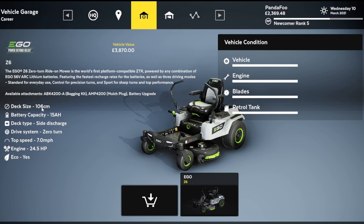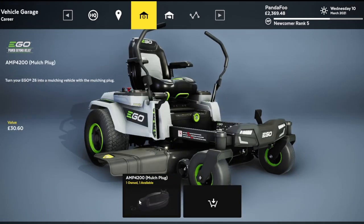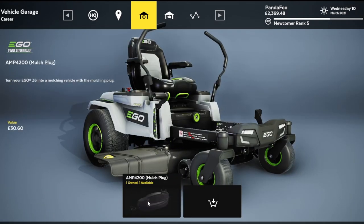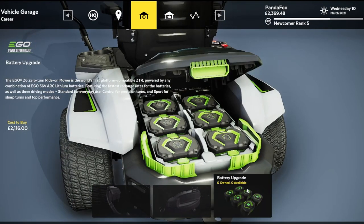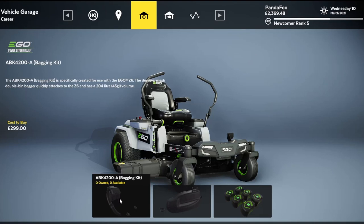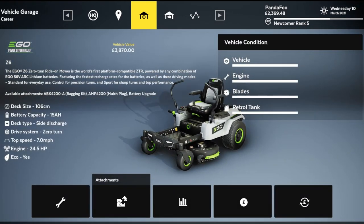This one here happens to be a battery-powered mower. Under attachments, you can get different things — I can put a mulch plug on or take it off. Coming back to the shop, I can get new batteries, a bagging kit — all sorts of things you can get and do to your mowers.